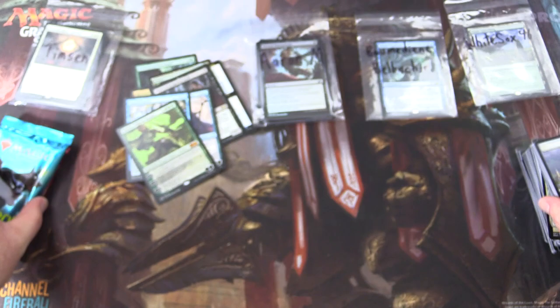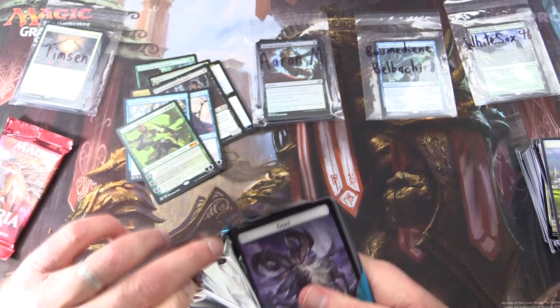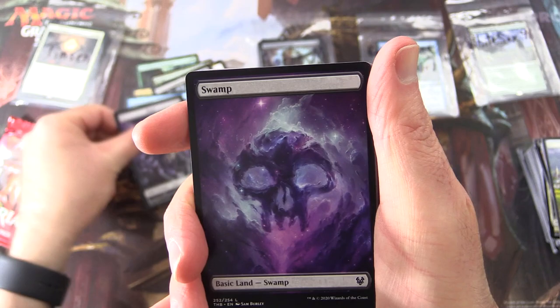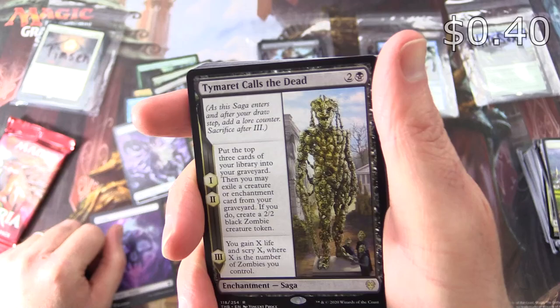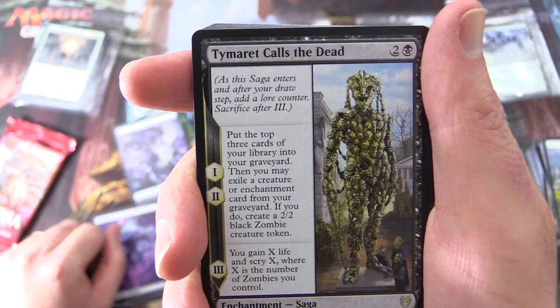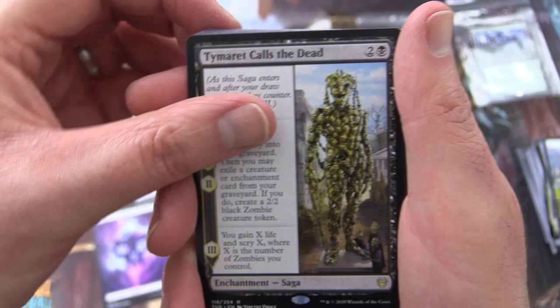Down to the last two packs for Timzen. Looks like I've got a Japanese pack here, so everything's going to be the opposite way around. And there's the Goat token, sir — yes! Fantastic, I love this Goat Token. A Swamp. And the rare is Elspeth Conquers Death — it's a Saga. Chapter one: put the top three cards of your library into your graveyard, then you may exile a creature or enchantment card from your graveyard; if you do, create a 2/2 black Zombie creature token. Same thing on chapter two. Chapter three: you gain X life and Scry X, where X is the number of zombies you control.